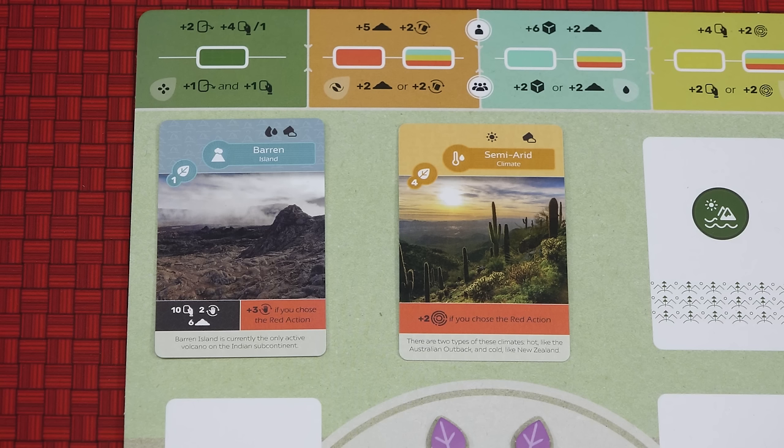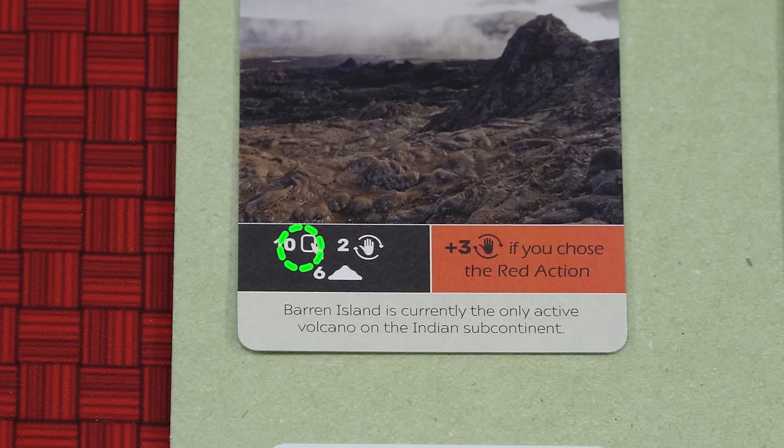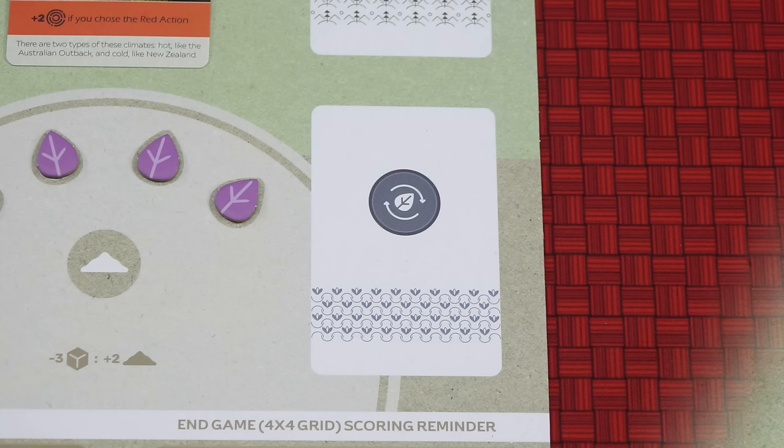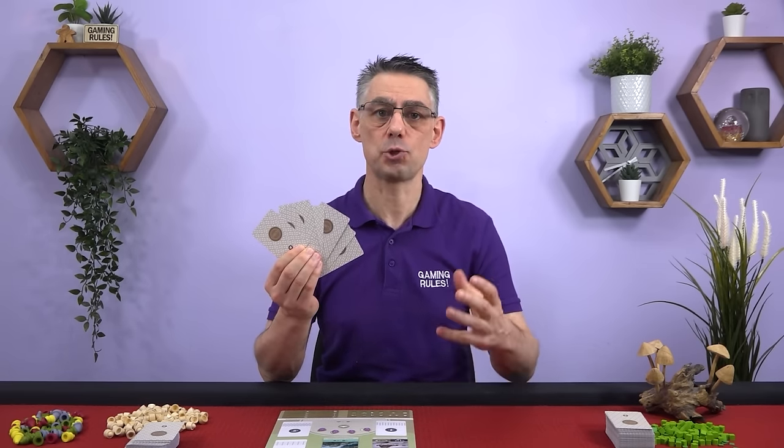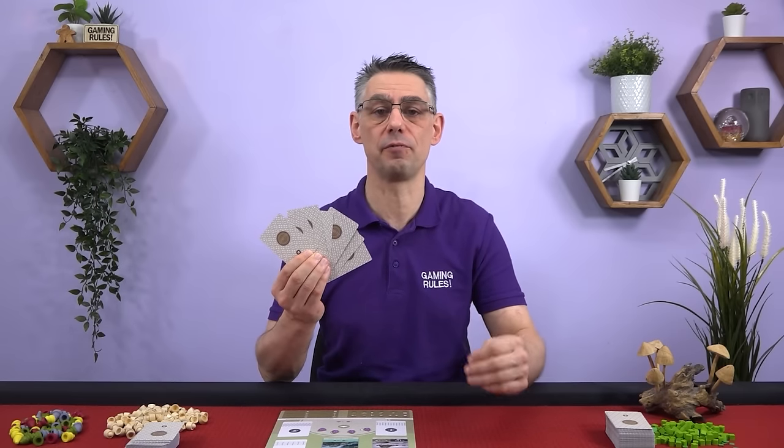Your starting island card lists how many points it is worth and has two abilities at the bottom. The first of these abilities has a black background, meaning it has an immediate effect which you resolve now. This icon tells you how many Earth cards to draw into your hand. Do that now. Then this icon tells you how many cards you must compost from your hand, placing them face down on your player board. To help you decide which cards to keep, look at your island card, your climate card and the four fauna cards, and try to keep any in your hand that work well for any of those.